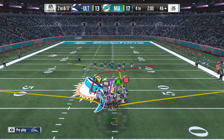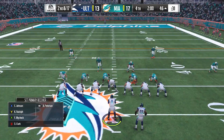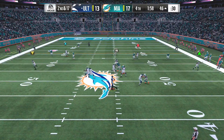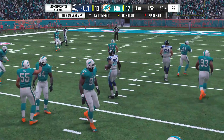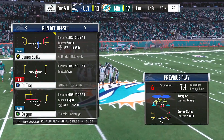It's our visitors with the football as we get your reset. Let's see what they've come up with offensively after having time to talk it over. He'll look to throw — throwing for his running back and he's got him complete, six yards on the pickup. That'll bring up a third and eleven situation.